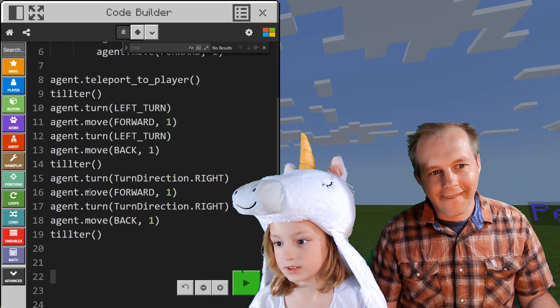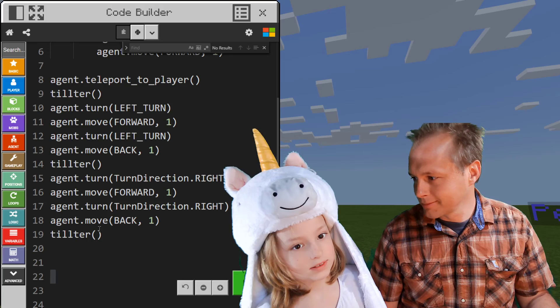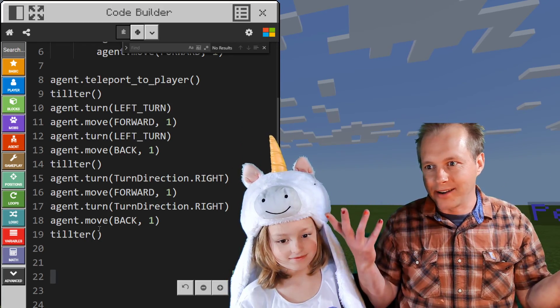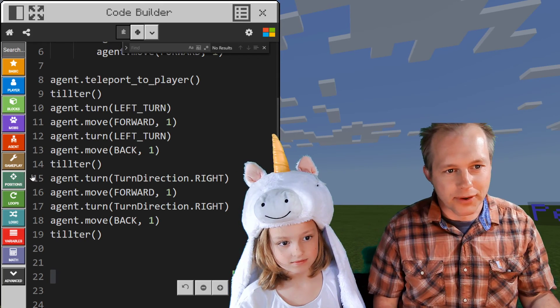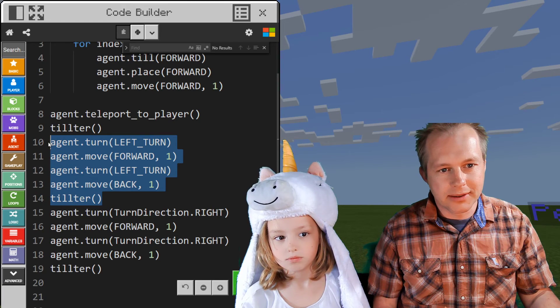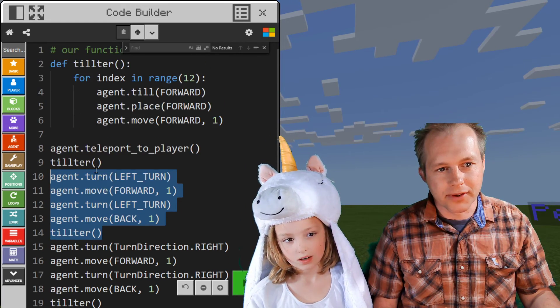Whenever you hear 'oh, I have to do it multiple times — again' — function is great. Let's do a function first. A variable? I don't know. So we could move all these. No, let's do a function for this. And then how do you make a function?